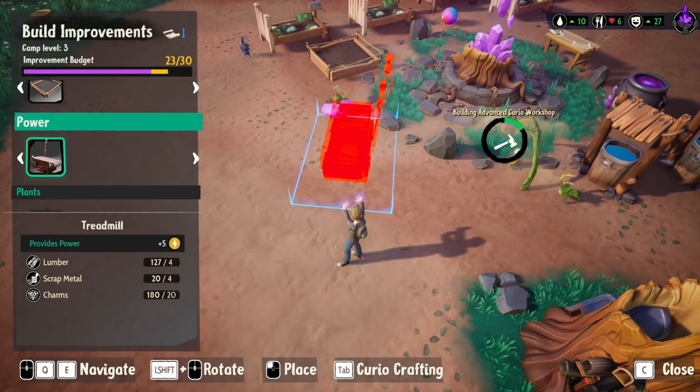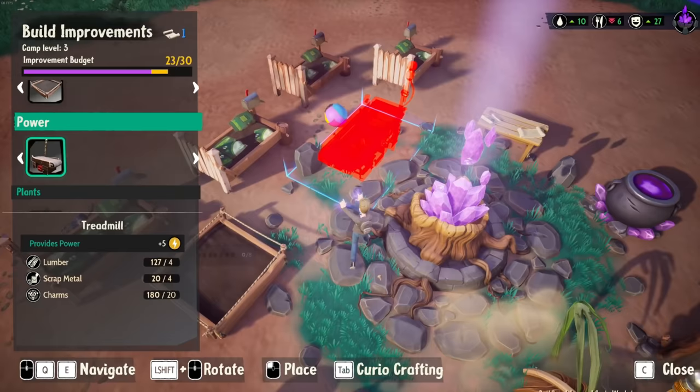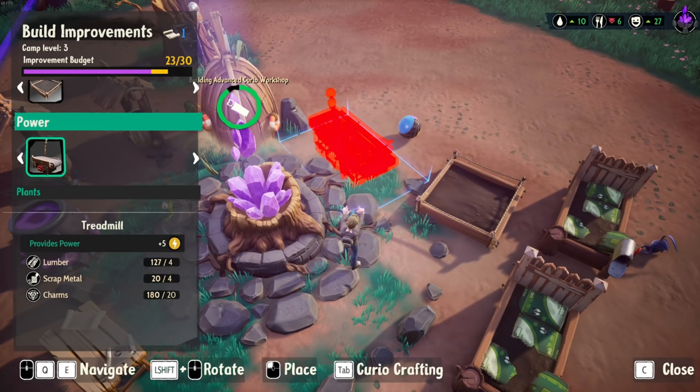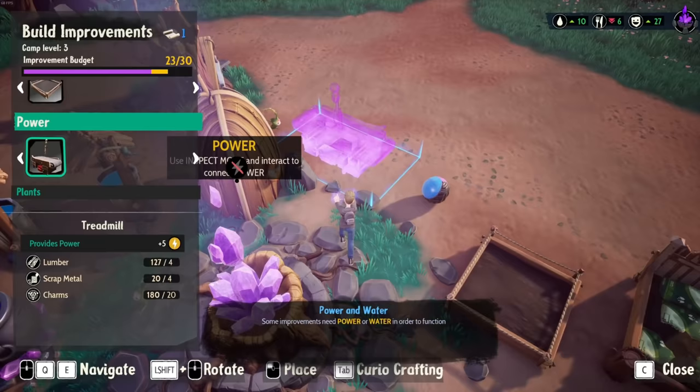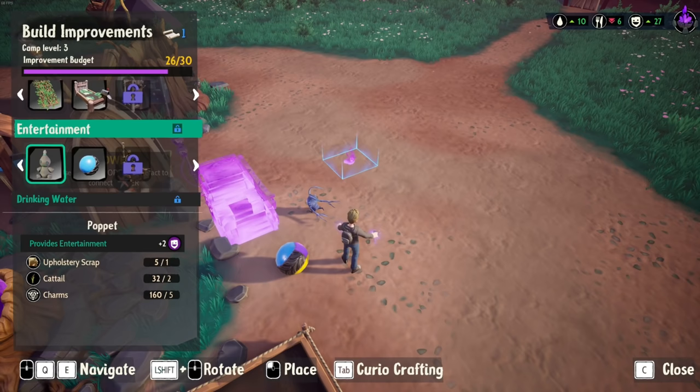And then what was the next option that we had? We had a treadmill for power. I'd like that to be kind of in the middle to be a little safer. There are certain things I wouldn't mind rebuilding if they got destroyed in the waves or whatever. However, there are other things that I don't want destroyed. Let's just get this as close in here as possible.